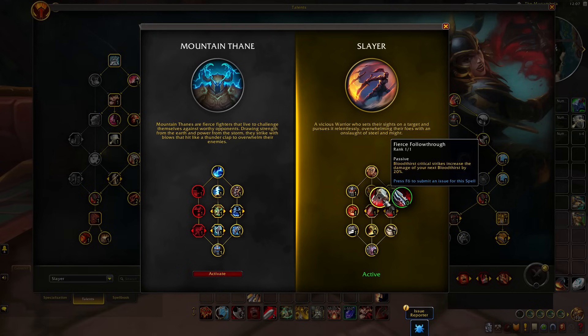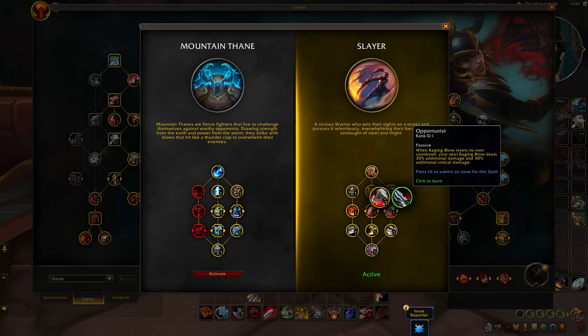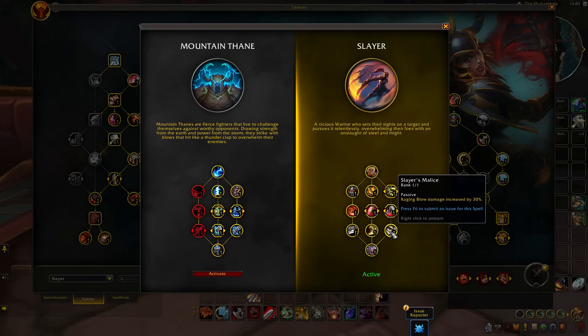Then we have choice node talents such as Fierce Follow-Through, where Bladestorm critical strikes increase the damage of your next Bladestorm by 20%, up from 10%. This also applies for Arms Warrior in terms of their Mortal Strike ability. Or you can pick Opportunist, where the critical strike chance and damage of filler abilities like Overpower and Raging Blow are increased by 30% — up from 10% and 15% respectively. And below that, Slayer's Malice increases the raw damage of Overpower and Raging Blows by 30% on top, giving Arms Warriors strong Overpowers or Fury Warriors nasty Raging Blows.